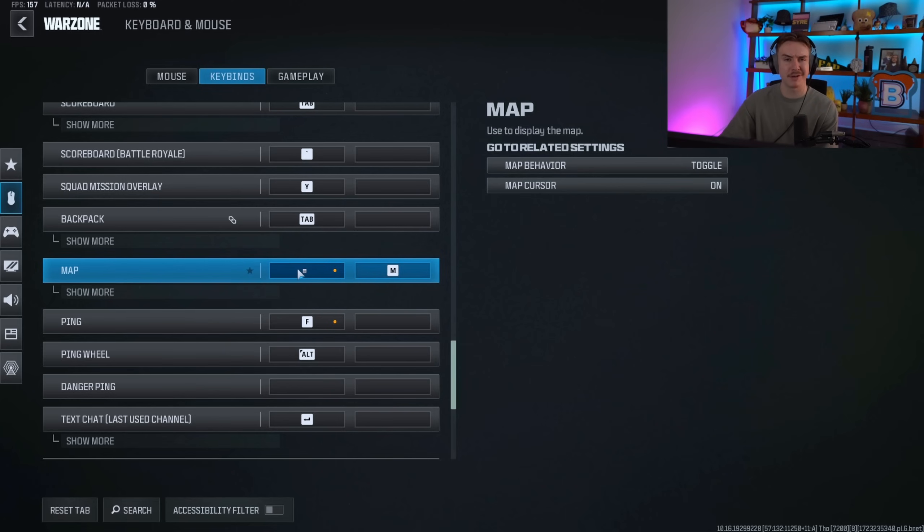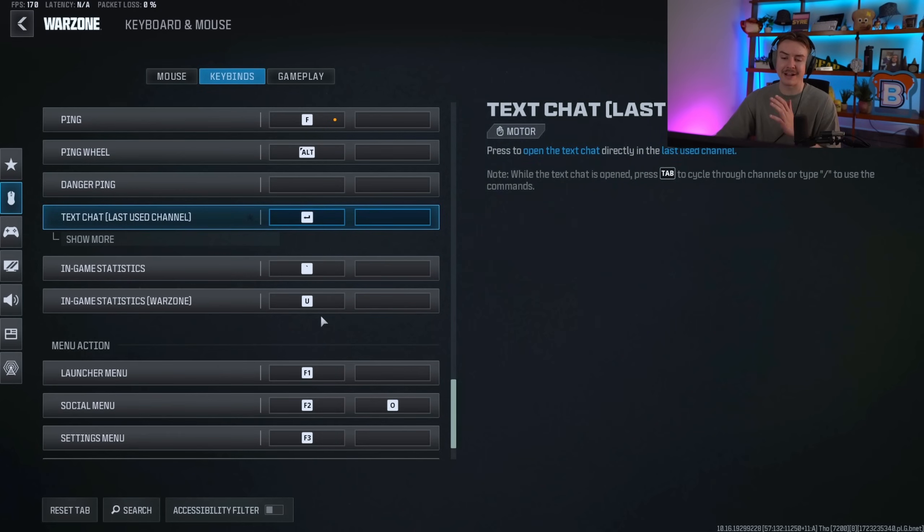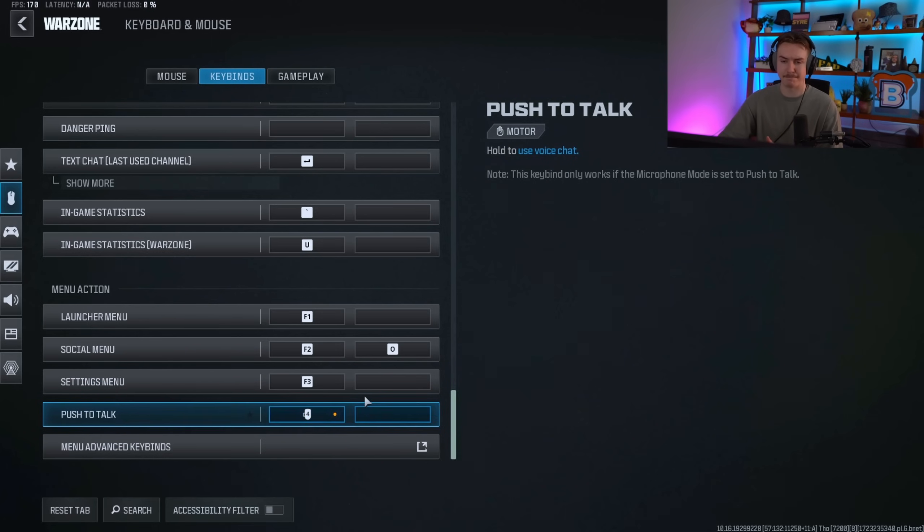I unbound Caps Lock for the map — I don't know who uses Caps Lock for their map, but you may accidentally click it while trying to hit Shift in combat. Map stays on M. Ping is F — this is a really big key bind. Being mid-combat, you can easily move from W to F with your pointer finger and ping or mark someone in the middle of a fight. Push-to-talk is whatever key you prefer; I use my mouse forward button.